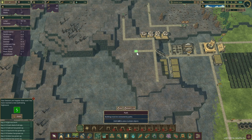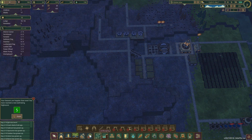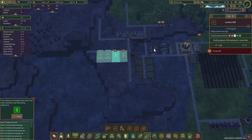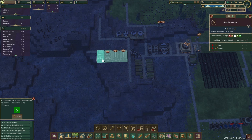Let me do this road like so. I'm going to press pause because I need to measure this. We're going to do the lumber mill — a couple of them — and then a couple of gear workshops. We're only going to build one right now. This one takes 20 planks and this one takes 25, so we need 45 total. My goodness.